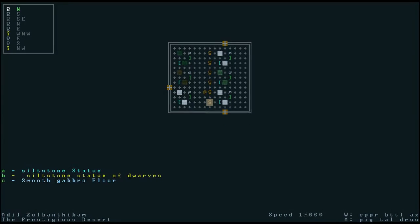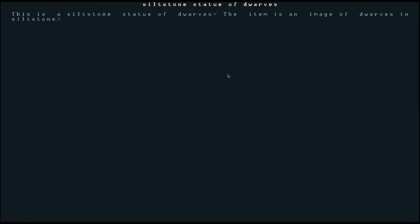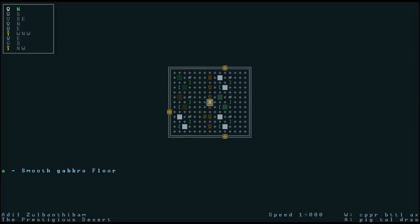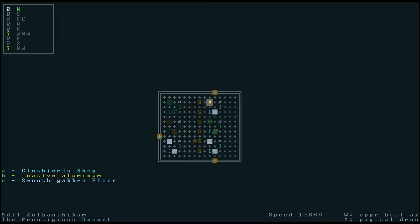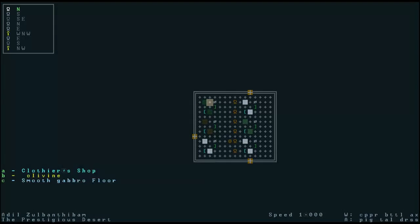There are quite a few statues and you can actually look at them. If I press B to look at this siltstone statue of dwarves, it tells me it's 150 units in weight — called a Eurist. If we press V we can see the description: it's a siltstone statue of dwarves, an image of dwarves in siltstone — not very exciting. Over here we can see this is actually a clothier's shop, so we seem to have started in the middle of a clothing factory.